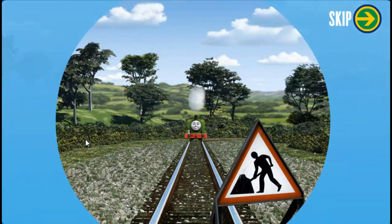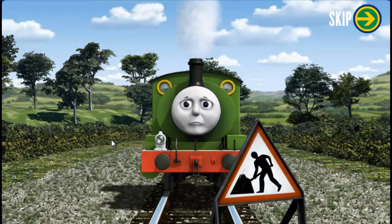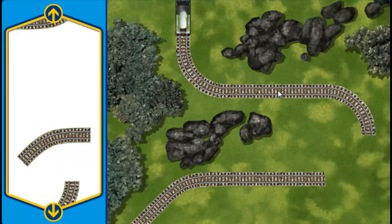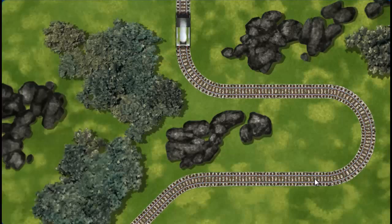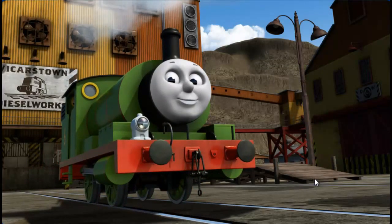Thomas and his friends — Percy sets out for Dieselworks. Suddenly, his way is blocked by track repairs. Can you help fix the track so Percy will be on time? Make the repair using the track pieces. You found one! Pick another section. You found one! Almost done! You did it! Percy can now complete his delivery. Full steam ahead! Percy is arriving at Diesel Works right on time thanks to your help.